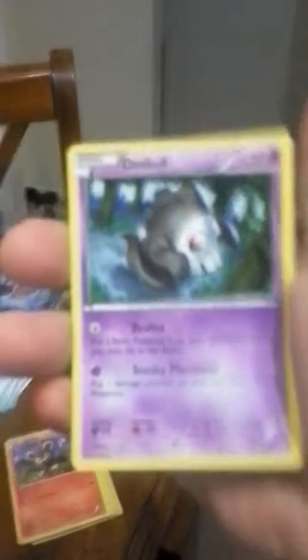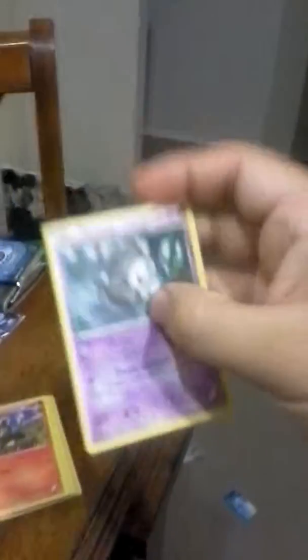Here we go. Doing good here. Got a lot of cards here. Alright, let's see what we got here. The first card we got is a Duskull — let me clean the lens a little bit, I think it's a little dirty. Okay, this is a Duskull. Pretty cool, I don't have this one.